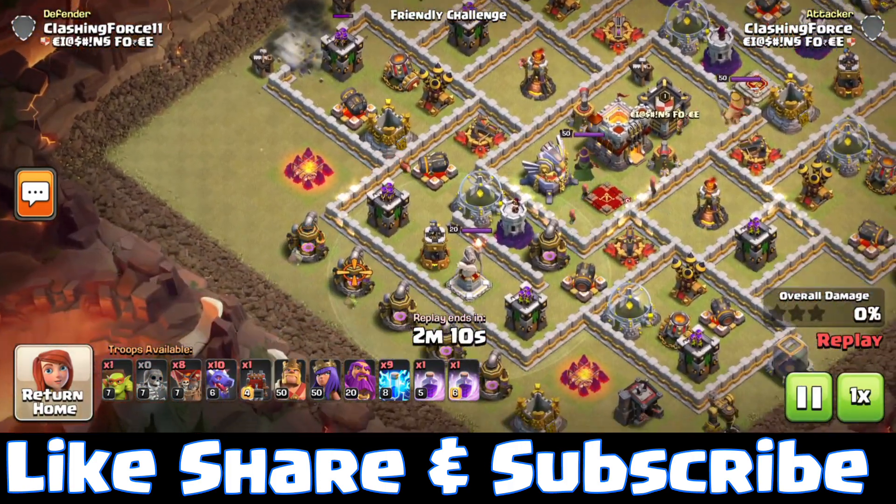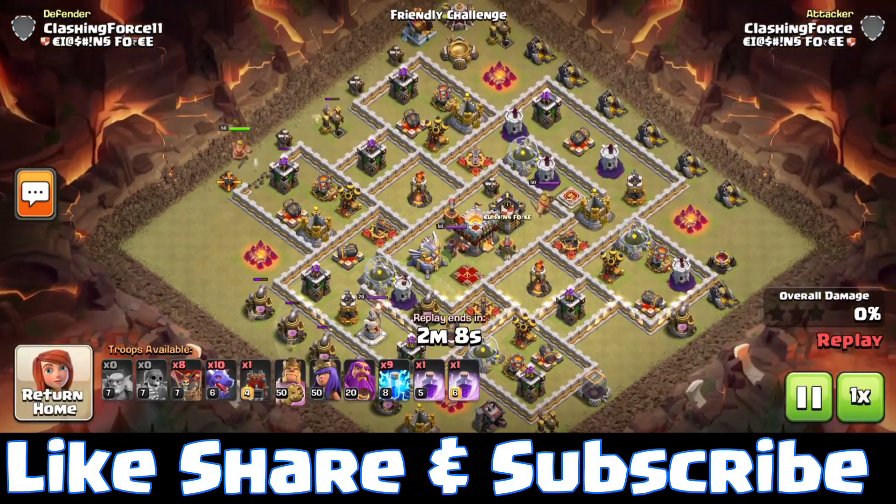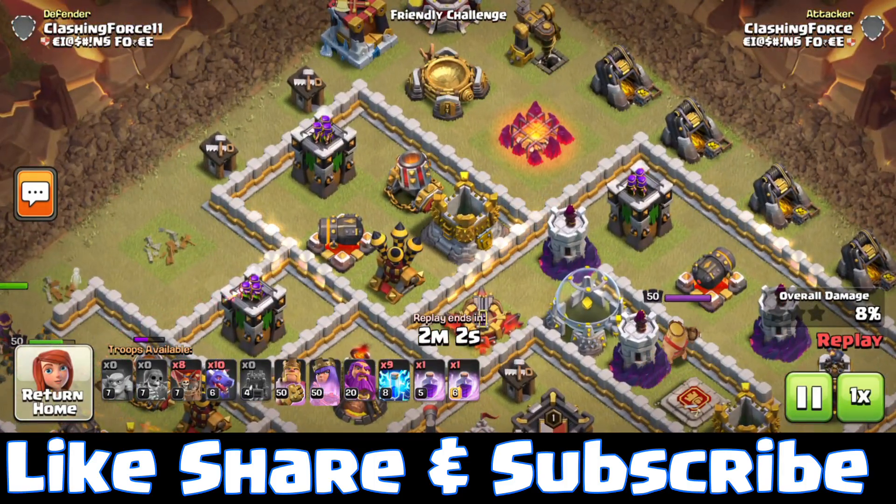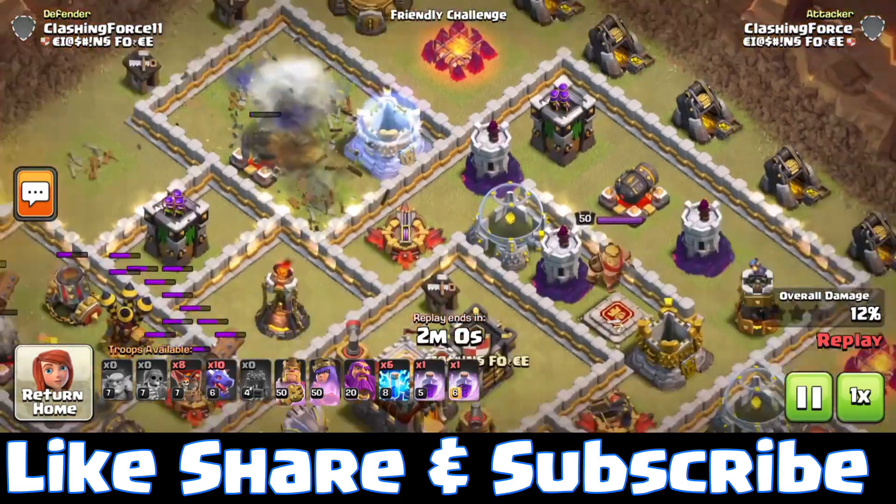Use super wall breakers to open the wall and super goblins to take out some nearby collectors. This funnel will help the heroes to charge right into the base. While our heroes are doing their work, we are moving on to phase 2.